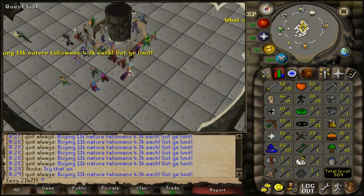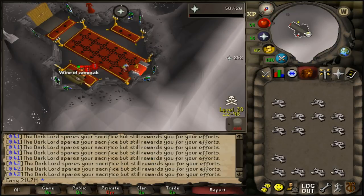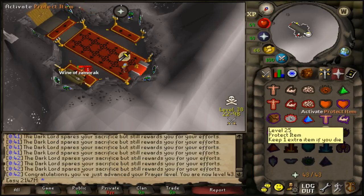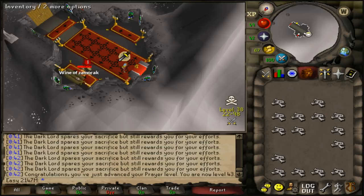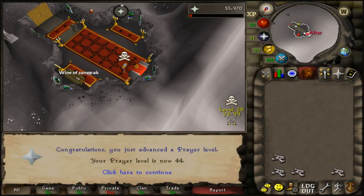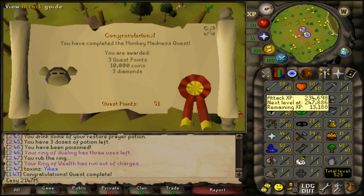Just regular Monkey Madness, not part 2 — getting ahead of myself. Used the dragon bones and hit 43 prayer, giving us Protect from Melee. Got enough bones for 44 prayer too, snagging Eagle Eye. Completed Monkey Madness for three quest points and 10k gp. Hoping the combat training during the quest gets us close to 60 attack.